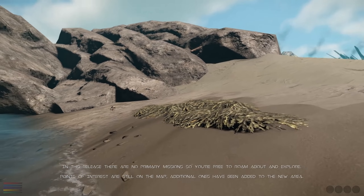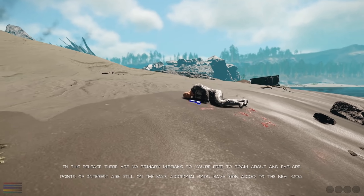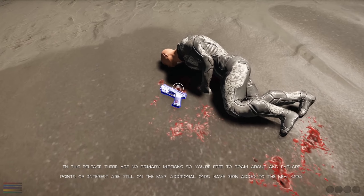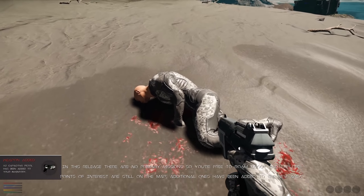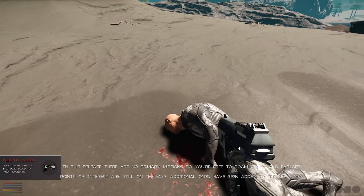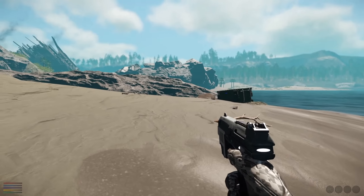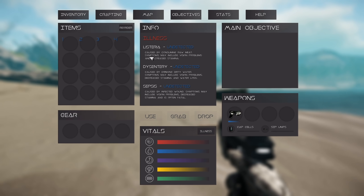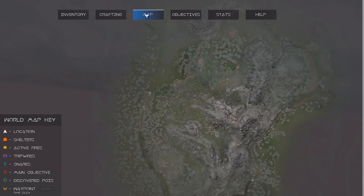Primary mission — free roam, explore points of interest, still being worked on. We've got a pistol, some cool gear, and an inventory system with items and gear. Survival tip: it can take time for illness to cure, so you can get ill. Illnesses include listeria, dysentery, and sepsis — there's a lot to it.